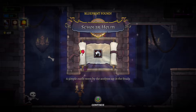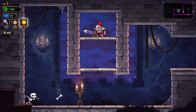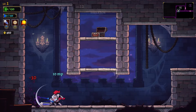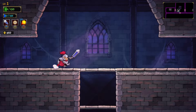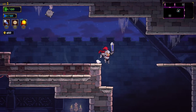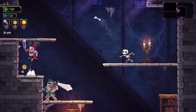We got a blueprint — a Scholar Helm, simple outfit worn by the acolytes in the study. Ooh baby, okay! Now I can die happy. We've unlocked a thing. I didn't completely fail at my duties as Sir James. But don't worry, I will fail — it's been a long time since I played even Rogue Legacy 1.